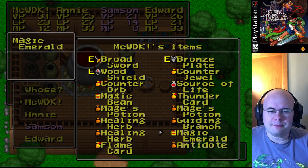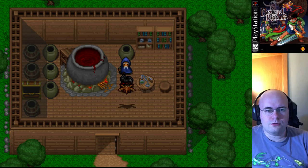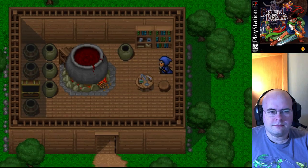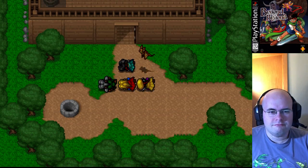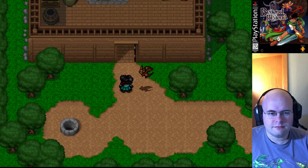Remember that emerald that we picked up? So what does he do? He chucks it in there. It explodes! And there was that yellow thing that escaped.